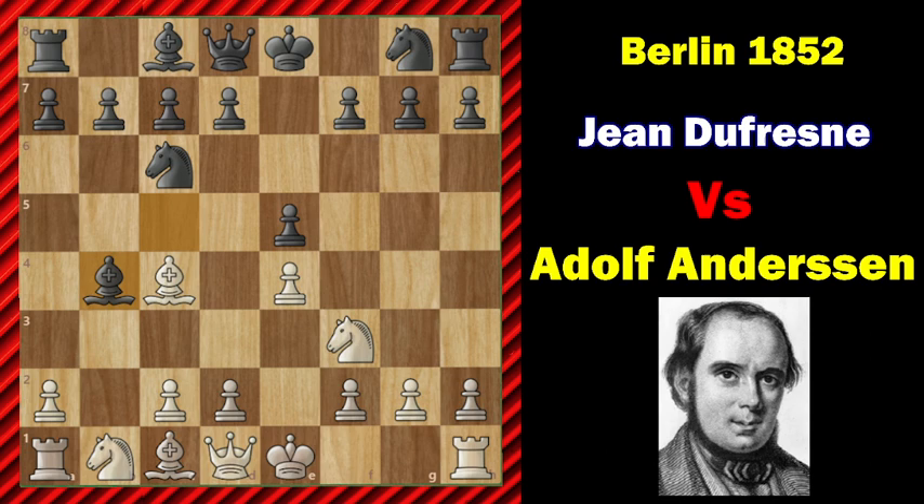After c3, we can play d4. So c3, now bishop to a5. Bishop e7 is a preference of many modern chess players on the rare occasion when the Evans is played, but it is not clearly better. So d4, e takes d4 is the modern preference, or d6 here instead of capture. Now castle and d3.